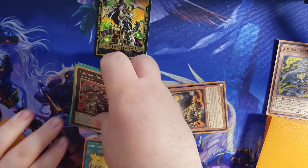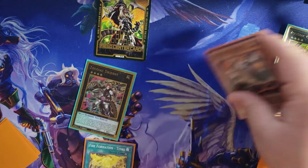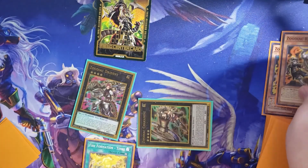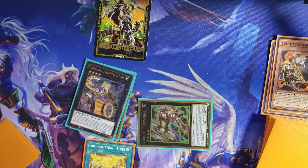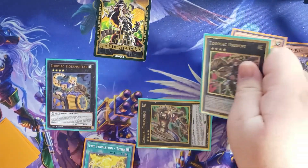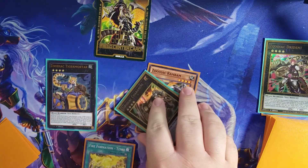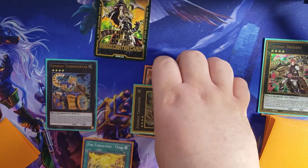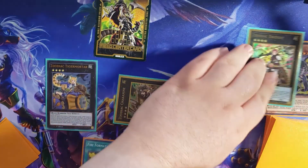Then with Dryden, I use its effect — Detach Chuck-A-Nine, Destroy Ram Ram. Then Ram Ram's effect will activate, allowing you to Special Summon Chuck-A-Nine. Then on top of Dryden, I bring out Tiger Mortar. Then with Tiger Mortar's effect, I Detach Dryden to attach a Monster from the Graveyard to Chuck-A-Nine — it can be any one. I just like using Ram Ram because it's there. Then with Chuck-A-Nine's effect, I Detach Ram Ram in order to bring back Dryden.